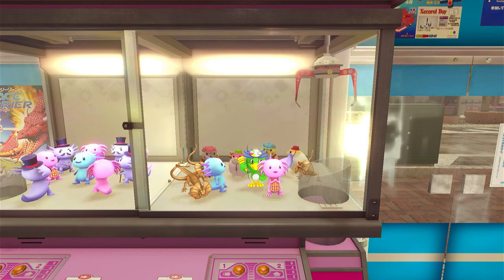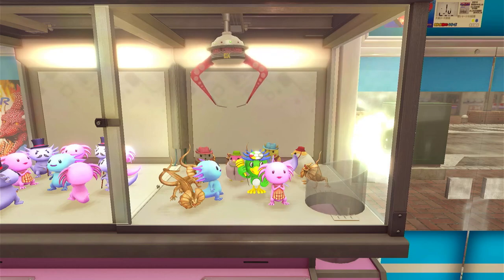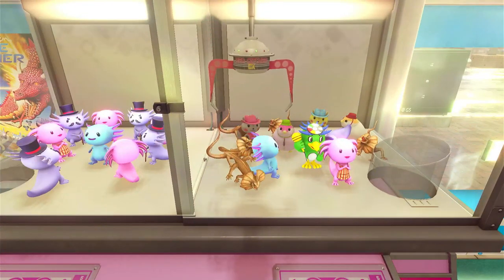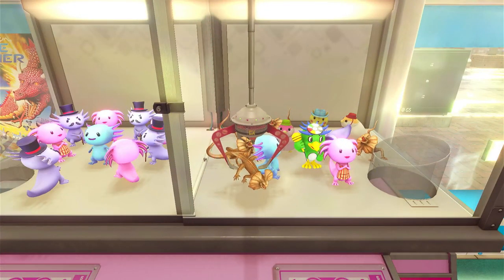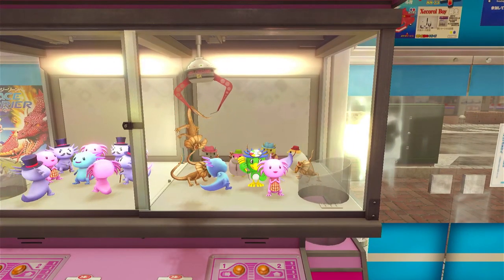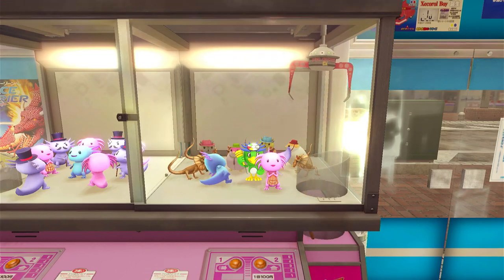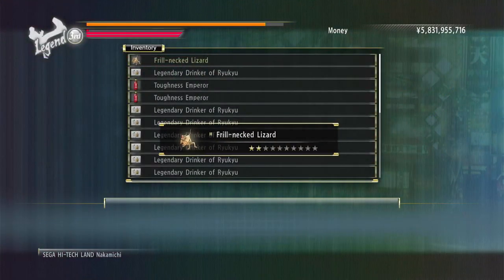Yeah, folks, we're in here for a fun time. Fun time at the claw machine — it acts just how it is in real life. Bullshit! Oh wait — oh, I caught your ass! I freaking got ya! There we are, got the frill neck lizard.